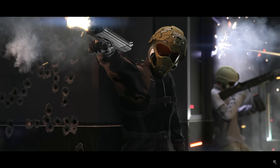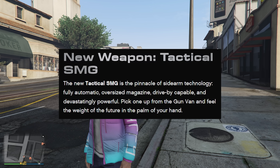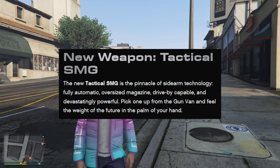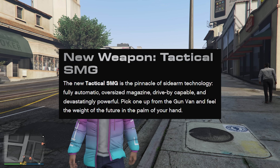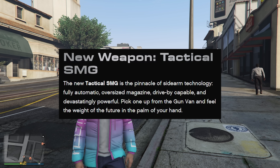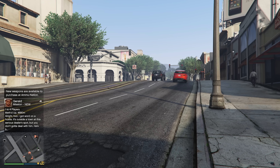In this video we're going to be talking about the new Tactical SMG — where to get it and how good it is. Rockstar says it's the pinnacle of sidearm technology: fully automatic, oversized magazine, drive-by capable, and devastatingly powerful. So let's go pick one up and see what it's like.